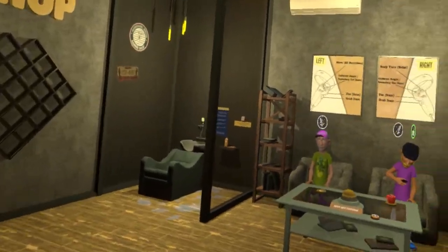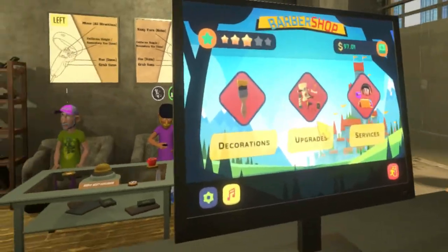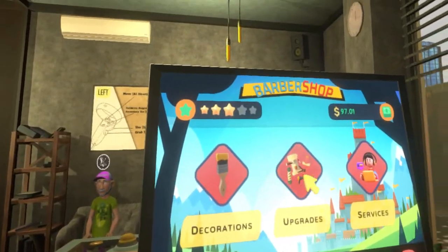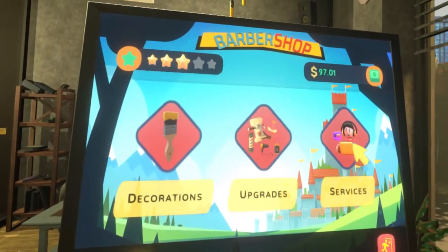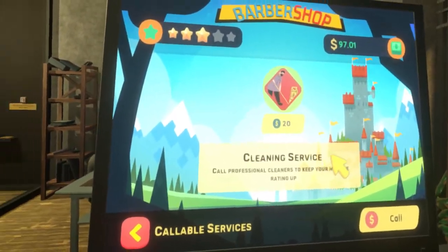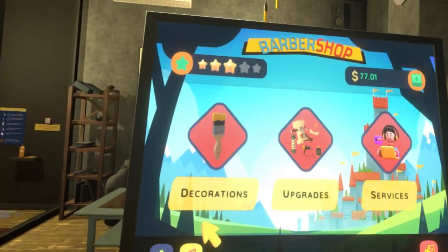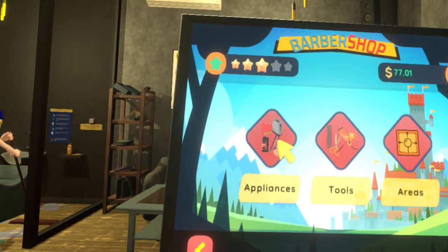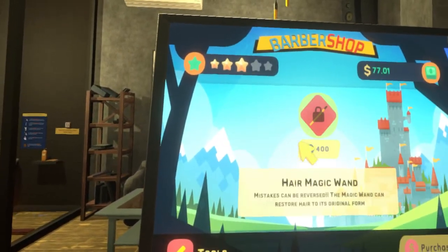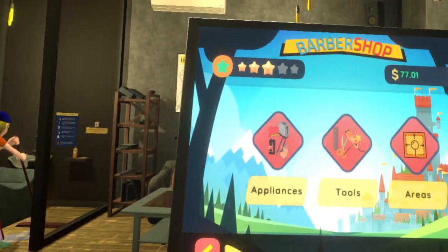The unlocks — there's only the washing station and the coffee machine, really, and then there's the air conditioning which I already have, and then the undo tool. You can also get a cleaning service to clean the place up. But that's it. I already have all the unlocks — this is two hours in. I already have everything except for this hair magic wand, which I don't really want.